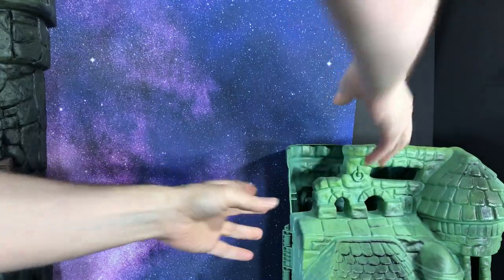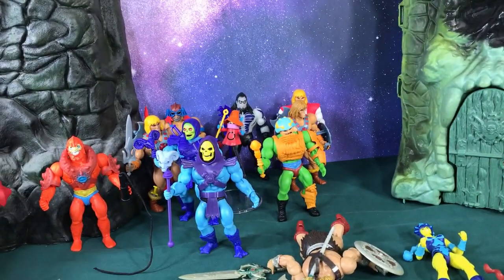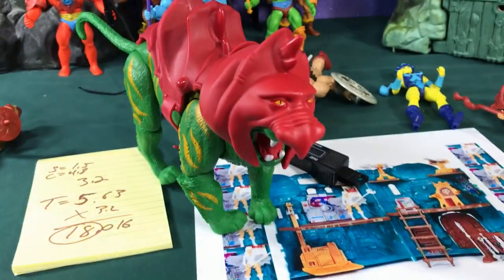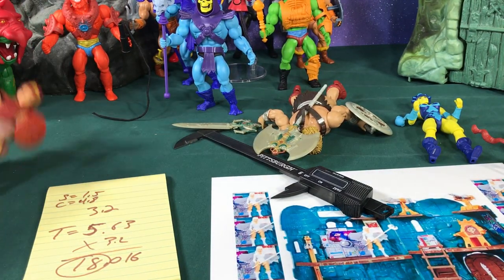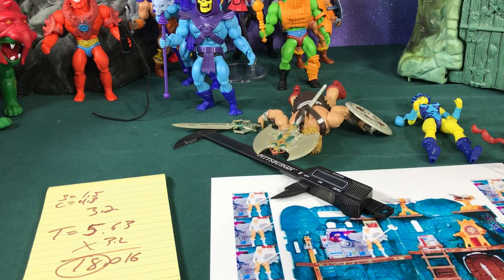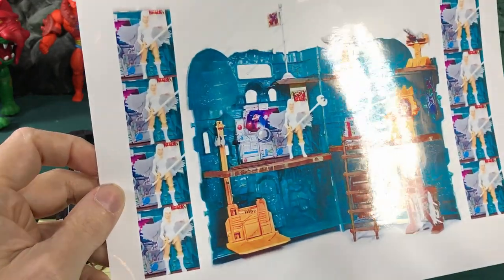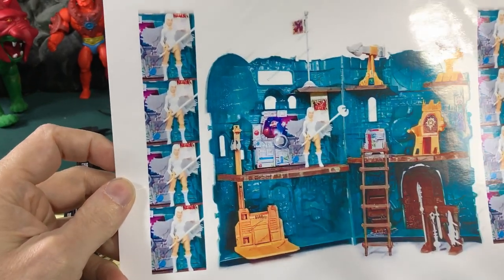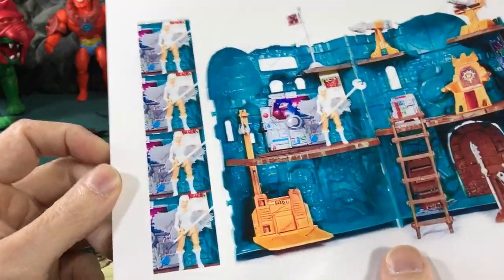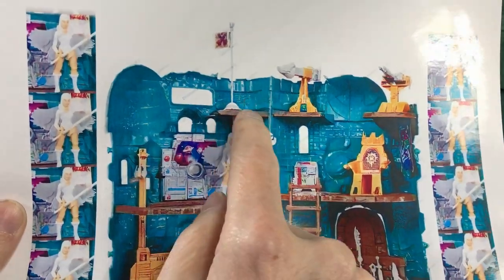So the new Origins castle is the same size as the original — I was kind of hoping it would be bigger. We know Battle Cat is a little bigger, and it just seems like they would have made everything a little bigger. But it looks like it's gonna be the same size. There are some other differences though — like this dome is rounded, whereas the old castle is pointed on top, and this raised floor didn't exist in the original.